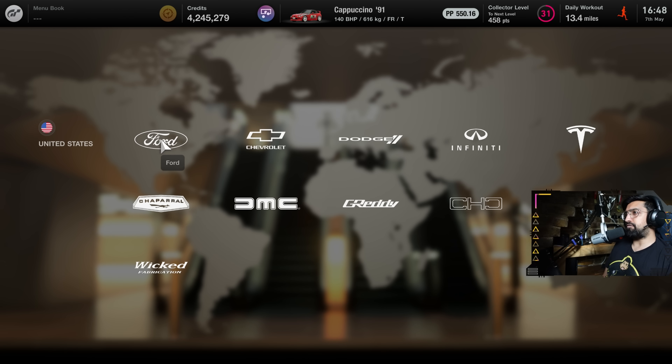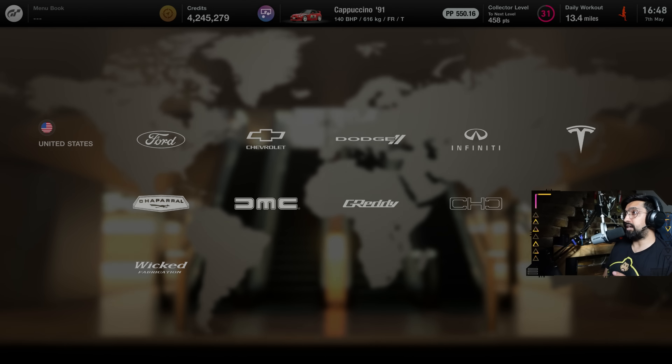Hello everyone, Kirith here and welcome to another Gran Turismo 7 video. Today we're going to ask what is probably the most important question in any racing game, which is how fast can you go? We're going to take the fastest car in the game — the Tormacorque XVGT — and see just how fast we can go. Have a guess now, in miles per hour or kilometres per hour, and let's do it.